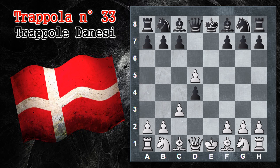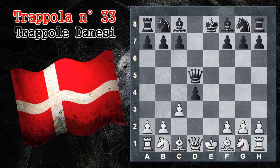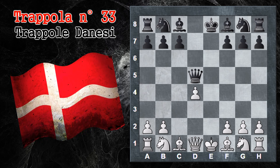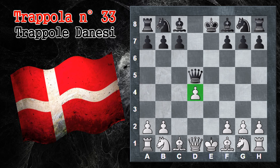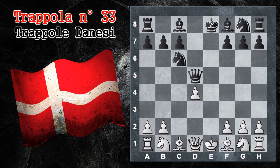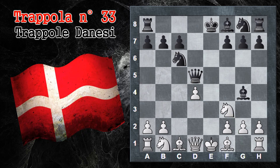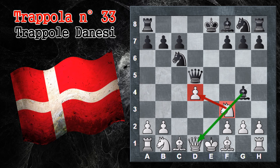Si fa fuori un pedone centrale con uno centrale. Se il nero vuole catturarlo dovrà farlo con la donna, e questa potrebbe finire esposta al centro. Donna per D5 sembra essere comunque la variante migliore per il nero. Il nero mantiene un pedone di vantaggio. C per D4: il bianco pareggia il conto dei pedoni e ottiene questo pedone centrale, che potrà essere un po' debole perché isolato — probabilmente una delle debolezze più grandi del bianco in futuro. Cavallo C6 sviluppa e minaccia di catturare il pedone D4. Il bianco lo difende con cavallo F3. Alfiere G4 inchioda il cavallo sulla donna, quindi il cavallo non può più difendere il pedone D4.